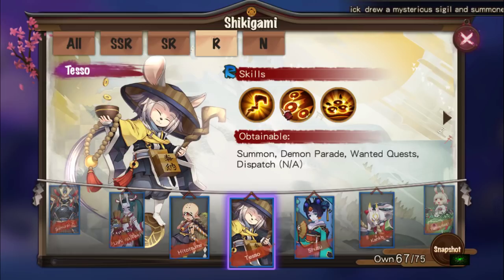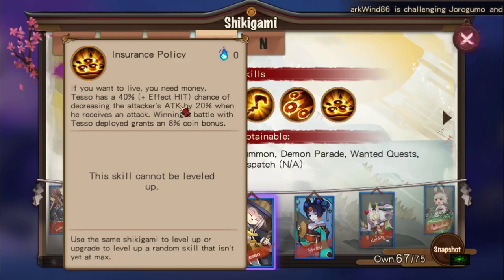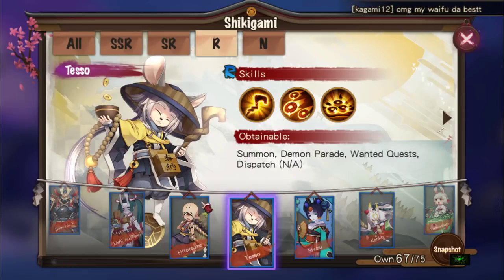Kyonshi Ototo and Kyonshi Emoto — their skills don't really impress me, so skipping them. Ushino Otoki is not bad: has a chance to paper doll and also applies curse fire — chance of enemy being cursed increases by 40%, and extra damage taken by cursed enemies increases by 15%, which is pretty good for Kirin. Hitotsume already covered. Tesso is a cool unit: AoE attack that hits all enemies twice, with each hit having a 50% chance of increasing damage taken by 30% for two turns — effectively an AoE damage amplifier. He also has a passive with a 40% chance of decreasing the attacker's attack by 20% when he receives an attack. Importantly, winning a battle with Tesso deployed grants an 8% coin bonus, so running 4 Tessos gives a 32% coin bonus — up to around 13k coins.